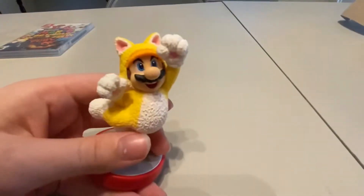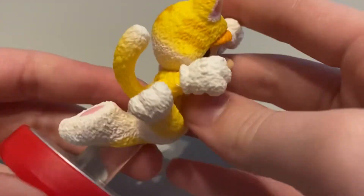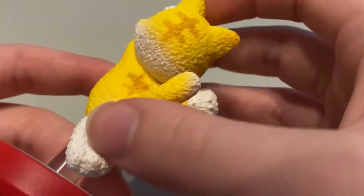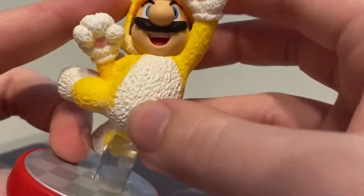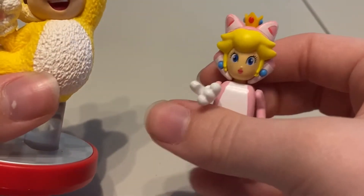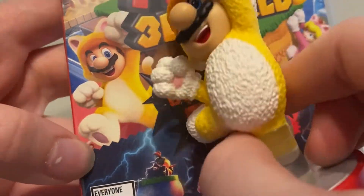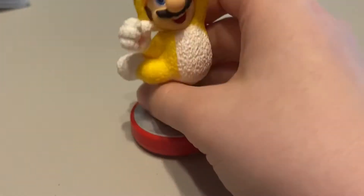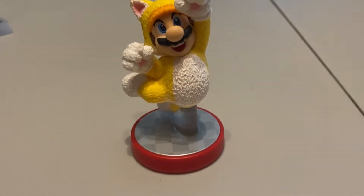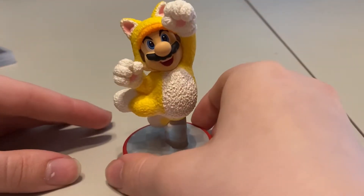Here he is, and like I said, I love the texture — he's got that furry look to him. He's in a cat suit so obviously he's furry, whereas this part is just hard material and this has the actual texture to it. It looks amazing — just overall amazing. Let's spin him around for a moment.